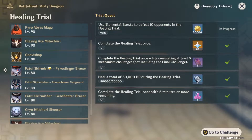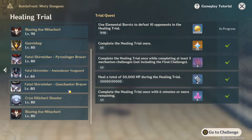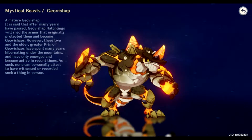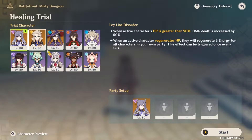You'll also need to keep an eye out on what enemies you'll be facing. For example, one challenge will have Geovishaps, Pyroslinger Bracers, and Geochanter Bracers. For the Pyroslingers you're going to want somebody that does water damage like Mona or Barbara. If you need geo damage against the Geovishaps or Geochanters, you're going to need someone like Albedo or Noelle.